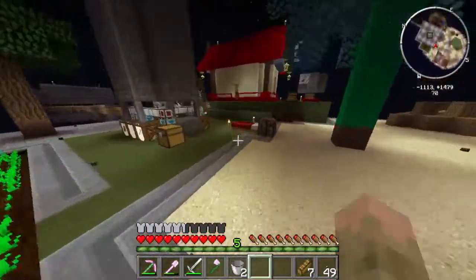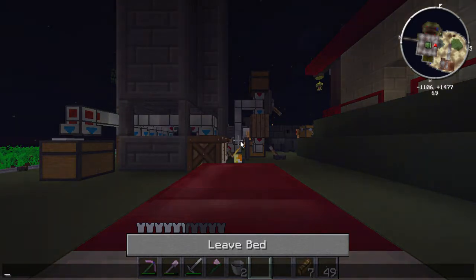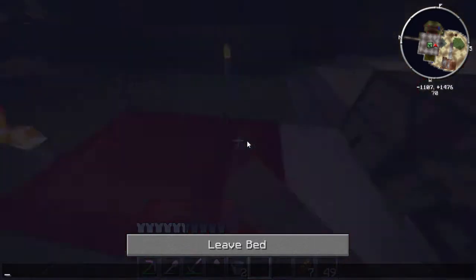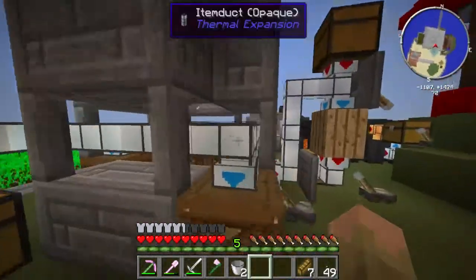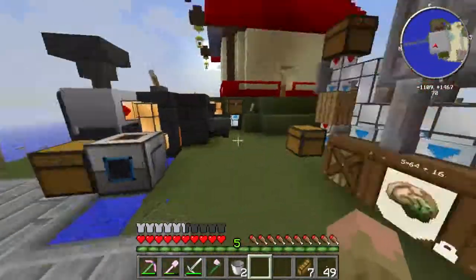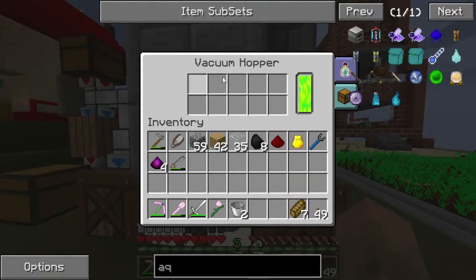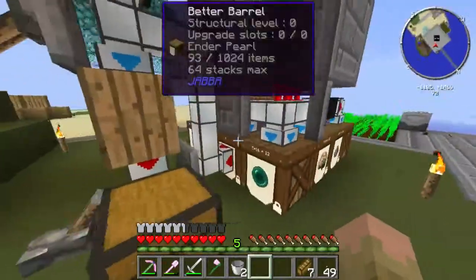Let me sleep real quick, sorry about this. And this is my mob farm, just a simple mob farm. Everything gets killed when it falls down, and everything gets picked up by this vacuum hopper and put into these barrels.